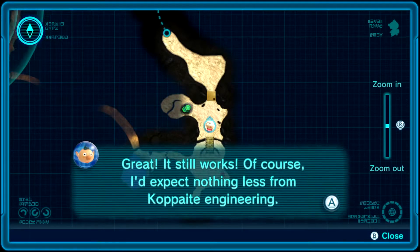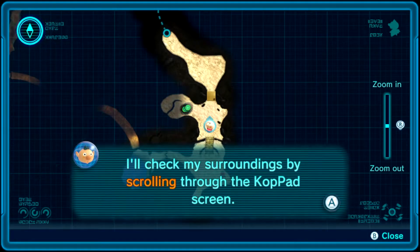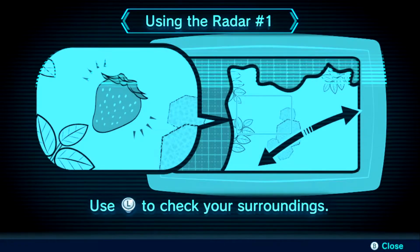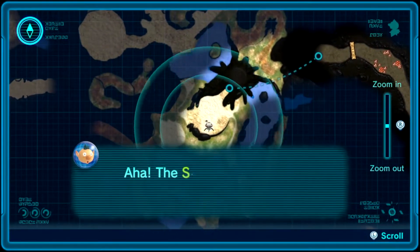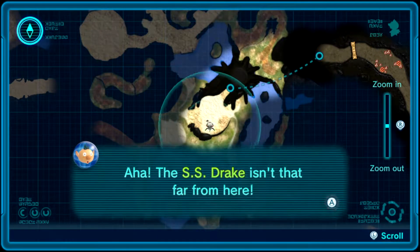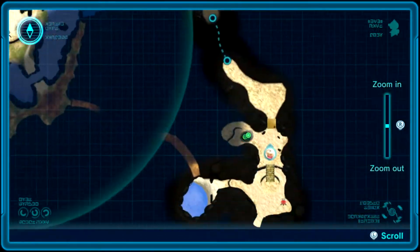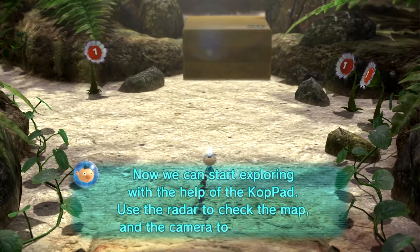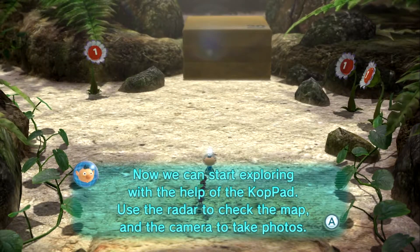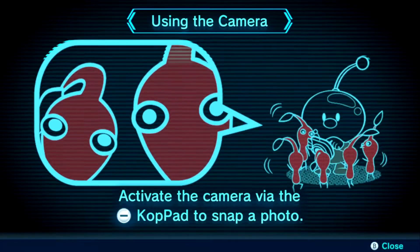I'll scan my surroundings by scrolling through the coppad screen. Use L to check your surroundings. Where's the Drake? The SS Drake isn't that far from here — maybe the other two crew members are there as well. I'd best head in that direction. Now we can start exploring with the help of the coppad — use the radar to check the area and the camera to take photos, which I will not be doing.